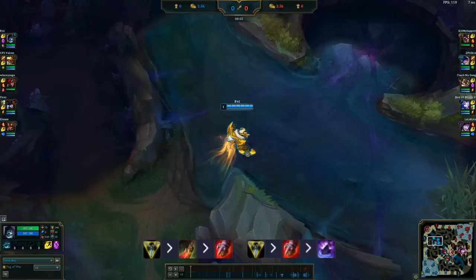For the second item it's going to be Sterak's most of the time. You'll see some people go Death's Dance second, and if you're really snowballing early and don't really need defensive stats, you can go Death's Dance. After you grab Trinity Force and Sterak's, usually ZZ'Rot as your third item is good — it really helps you split push in the mid to late game. If you don't need the split push power from ZZ'Rot, you can go a tank item like Spirit Visage or Dead Man's, and after you complete your two damage items you pretty much just want to go full tank.